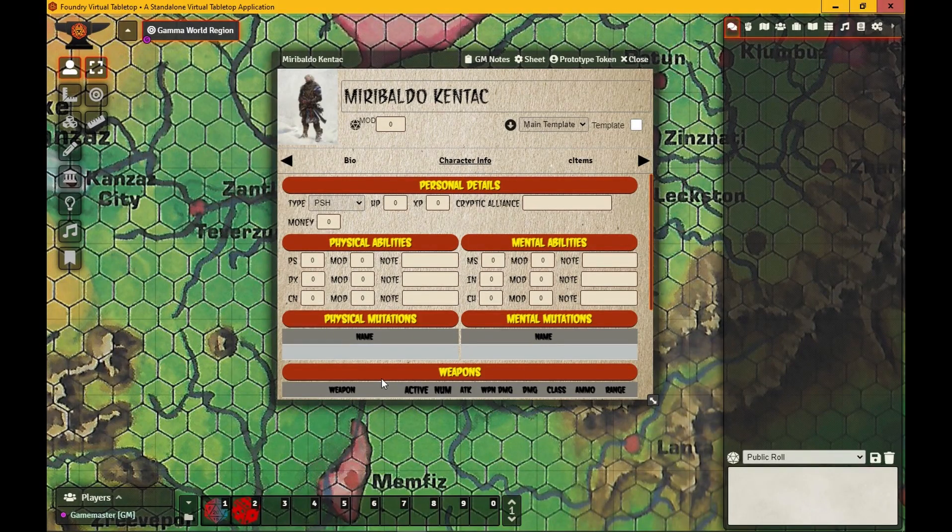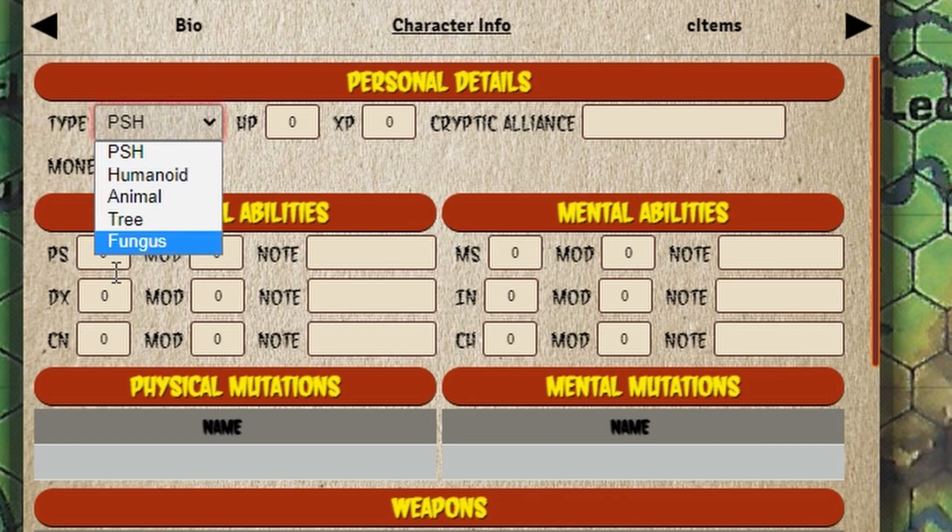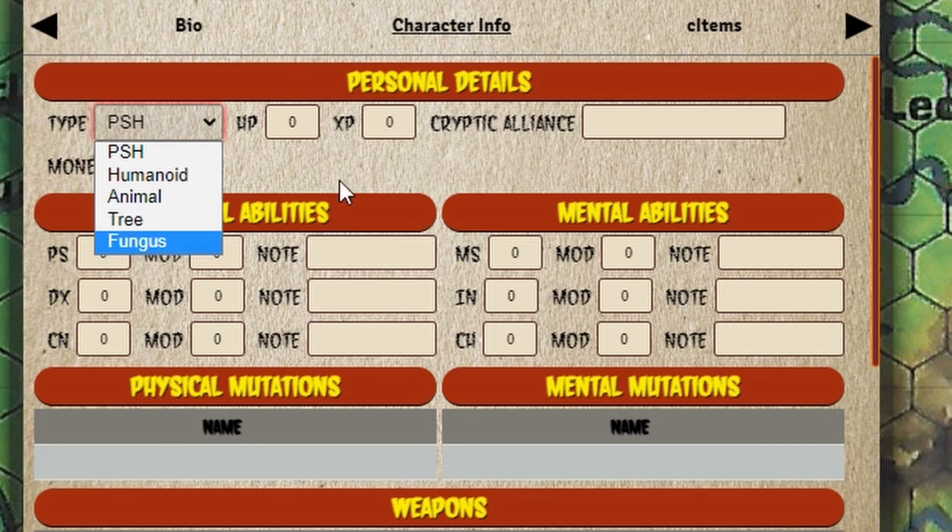First thing we need to do for Mirabaldo — that's how you say his name — we're going to make a pure strain human. There are three character types in first and second edition: pure strain human, humanoid, and mutated animal. There are others you can make, but they're only for NPC purposes in first and second edition — things like trees, plants, and funguses. Yes, you can be a fungus in Gamma World!